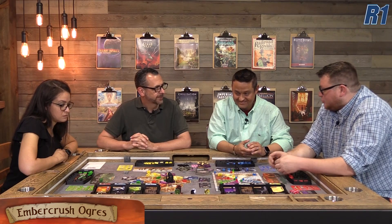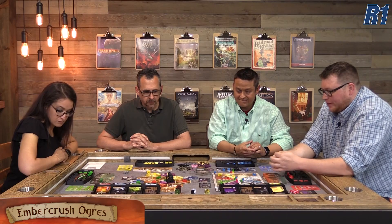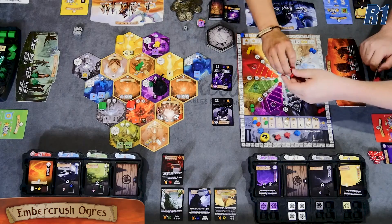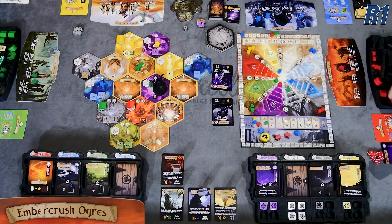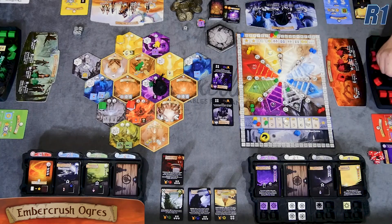Jeremy has no guys left and only one worker on the board. When he regroups, he can only trigger one tableau action, which he uses to recruit a worker. Meanwhile, Kira realizes she has a worker hiding behind the Chaos Beast piece and is thinking about where to move her wizard — she considers going for some tiles but it looks like fighting is unavoidable.